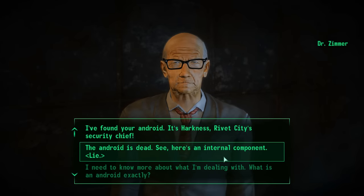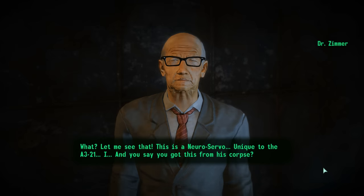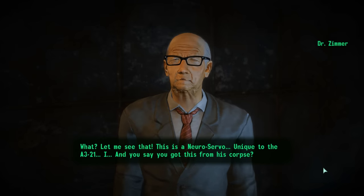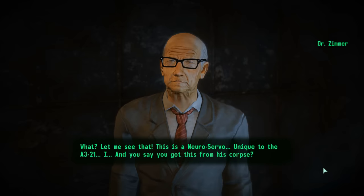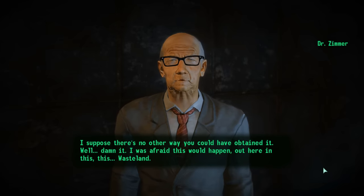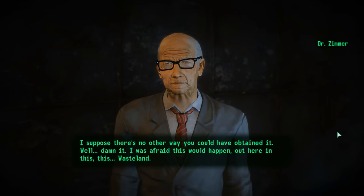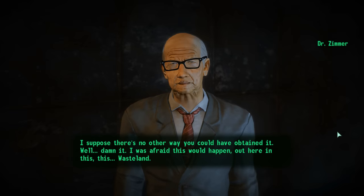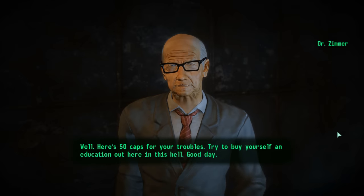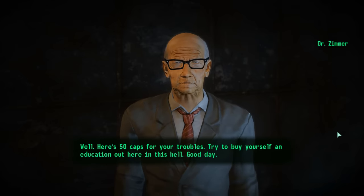He'll apparently leave the Capital Wasteland for good. Dr. Zimmer responds: 'This is a neuroservo, unique to the A3-21. And you say you got this from his corpse? I suppose there's no other way you could have obtained it. Oh, damn it. I was afraid this would happen. Out here in this... wasteland. Well, here's 50 caps for your troubles. Try to buy yourself an education out here in this hell. Good day.'